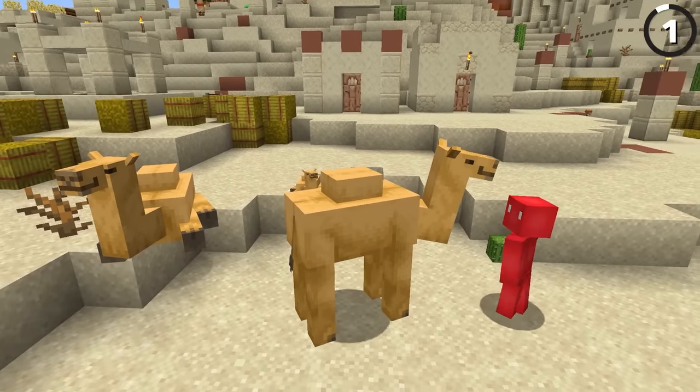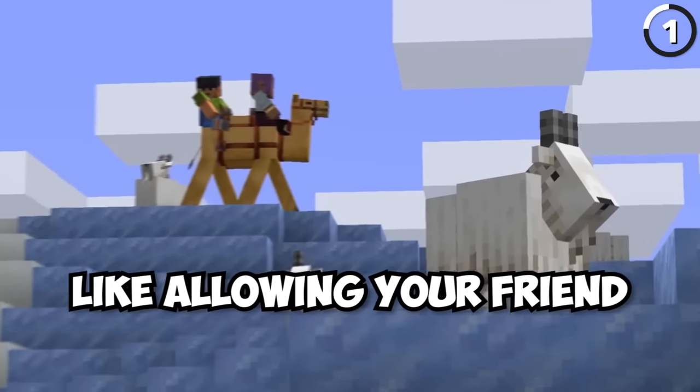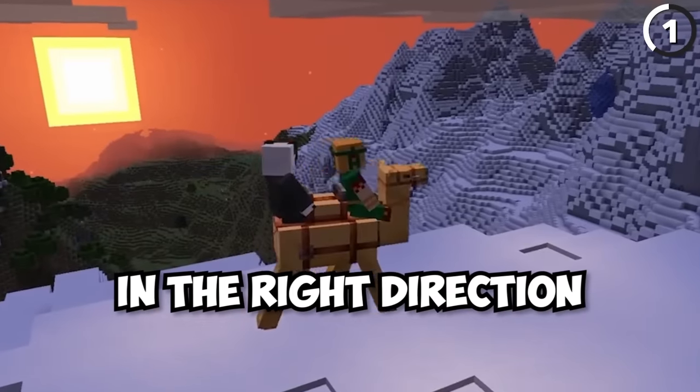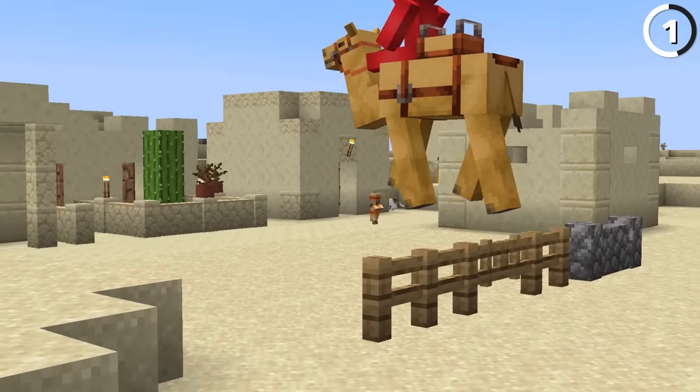With one of these, it's possible for two players to ride the camel at once, which does allow for some pretty cool things, like allowing your friend the ability to shoot off mobs in the distance while you steer the camel in the right direction. On top of that, they're also the first mob that's able to walk over one and a half tall blocks.